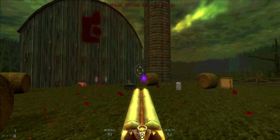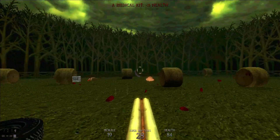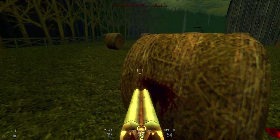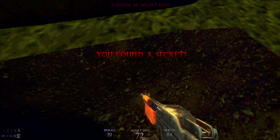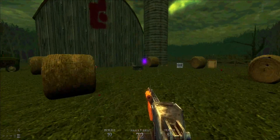I'm gonna grab that health since I'm fairly low. Before we do anything else, I'm gonna grab here not only to get ammo for another weapon, but also to find our first secret area which has an assault rifle weapon we have not yet used.